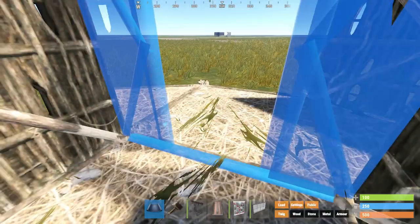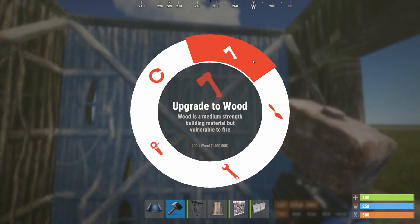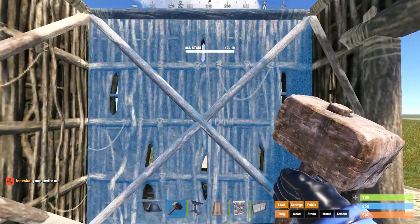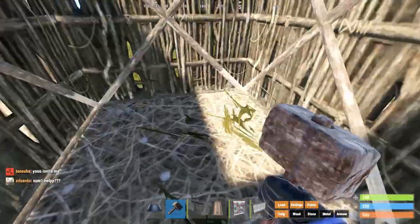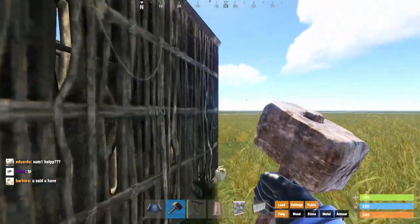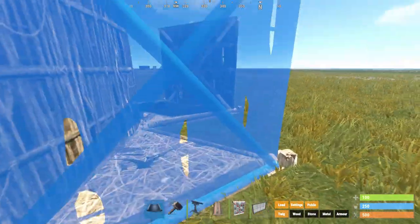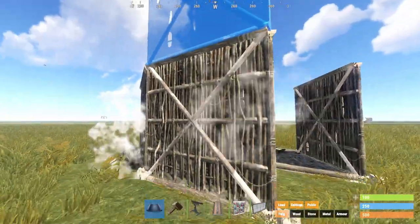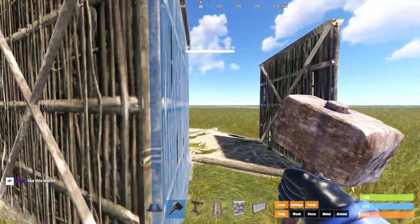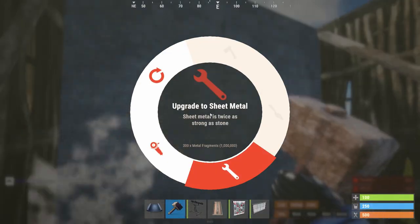If someone knows your tool cupboard is here, they're going to get through to your base the easiest way possible. If these walls are exposed, someone just blasts through and they're in your base. But if you put down a honeycomb like this, now they've got to break through this outer wall and then also through the inner wall to get access. So obviously now things just got harder for them — and that's always the goal.